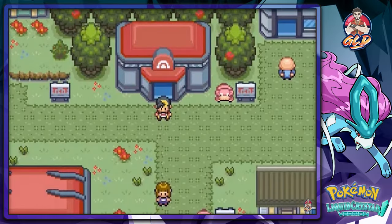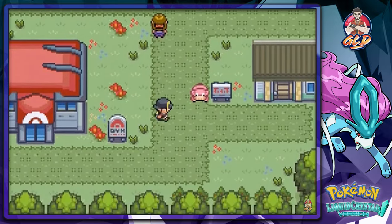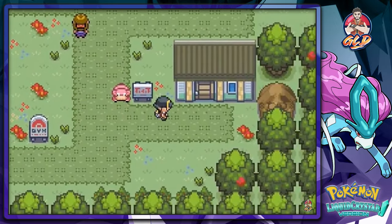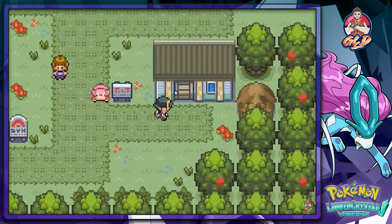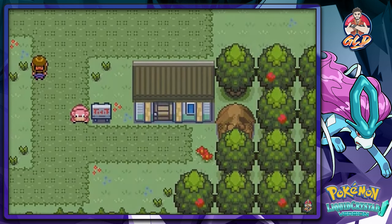Welcome to another episode of the Pokemon Liquid Crystal Walkthrough. In the last episode we battled Axel and our rival Michel, found a Farfetch'd that looked like a Spearow, and got HM01 Cut.